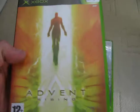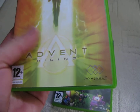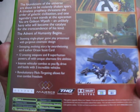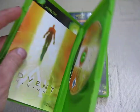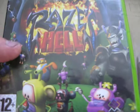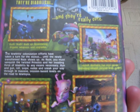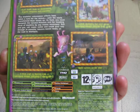Next we've got one with an interesting cover — Advent Rising by Majesco Entertainment. That's a one player game released in 2005. And the last Xbox game is Rayses Hell, one I've not seen before, also by Majesco Entertainment. This is a one to two player game and you can play split screen. That was released in 2005.